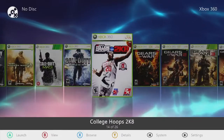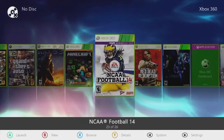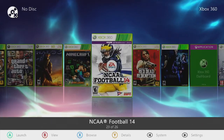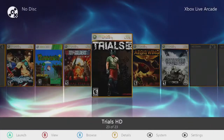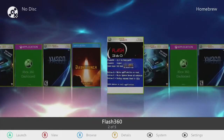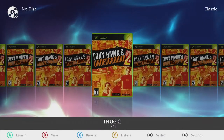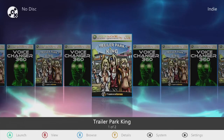You can see you got your Battlefield, your Call of Duties on there, college hoops 2K8, Gears of War series, Grand Theft Auto series — as much as I could fit on 250 gig. And then of course NCAA Football 14 with College Football Revamped on it, Resident Evil, so on and so forth. Xbox library — you got some Live Arcade on there as well.